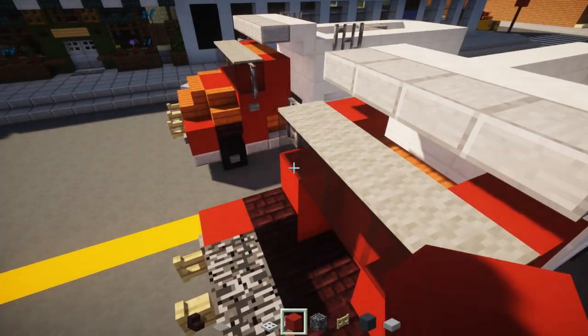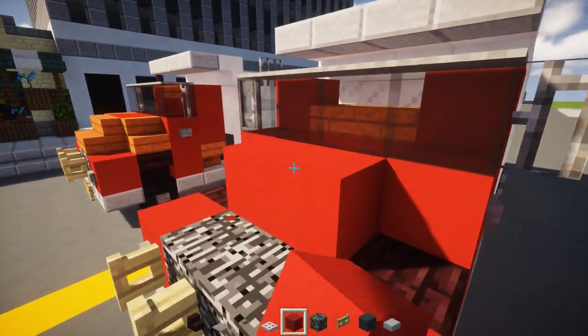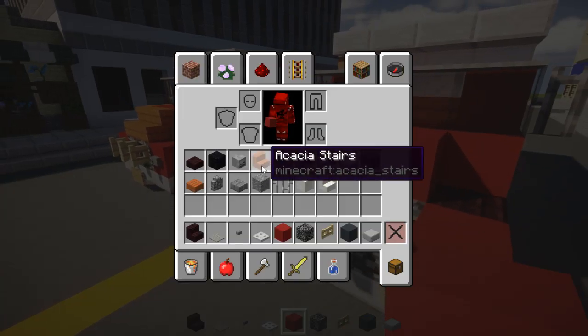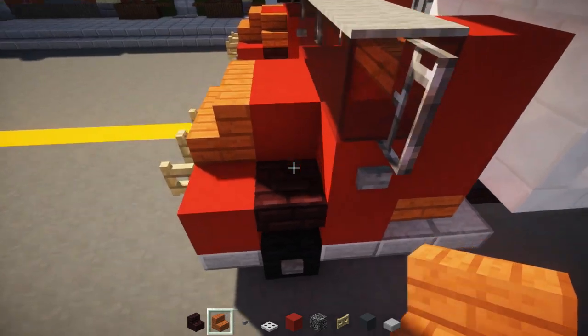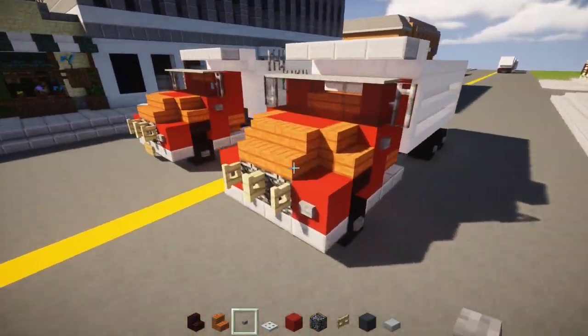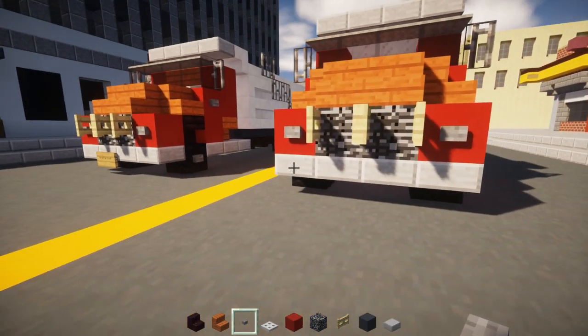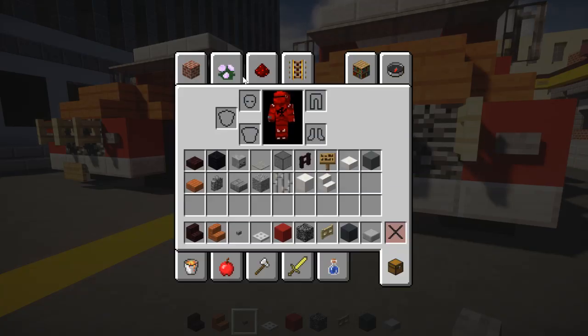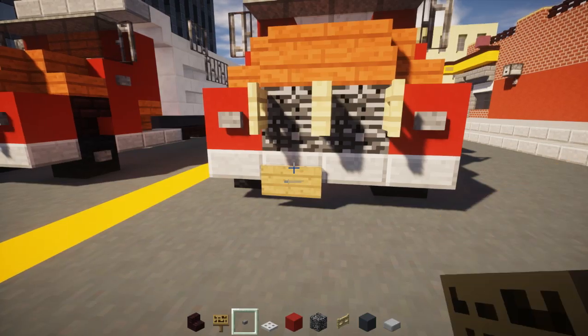For the hood, take red concrete, two blocks in the middle, and acacia wooden stairs in the front and on the side of the hood. Looks like I forgot a stone button over there, so let me place that. You can also add in the license plate - put whatever you want.